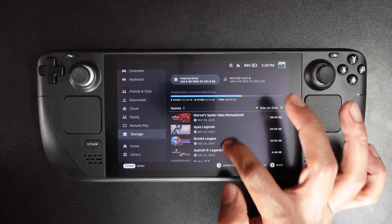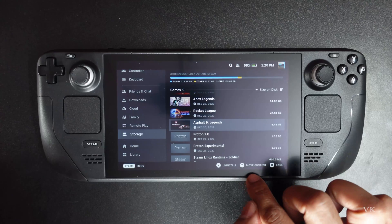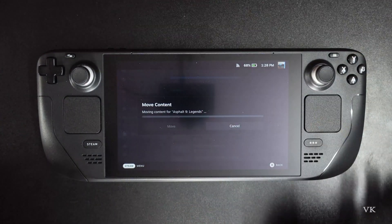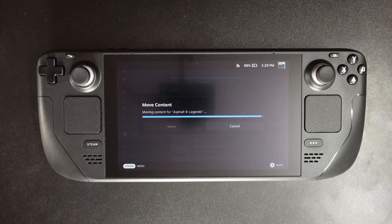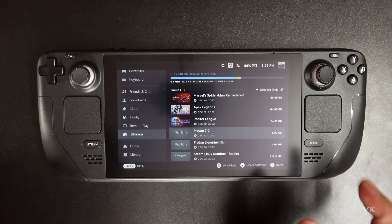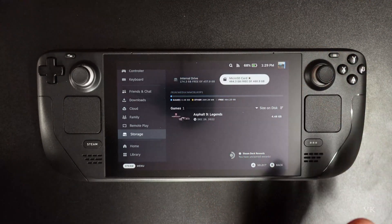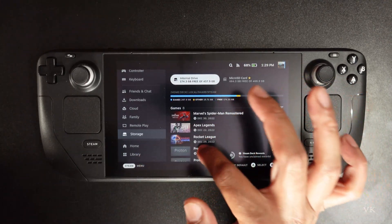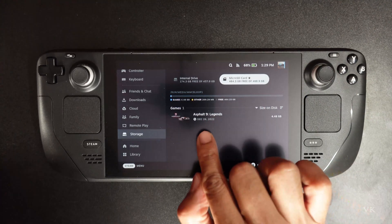I'm going to cancel that and instead move Apex Legends — tap Y, micro SD card, move it. It's going very fast. All content moved successfully. We can close it. Now I'm going to verify on the external storage — yes, the game is moved successfully. This is the way you can move any game from the internal drive to the micro SD card.